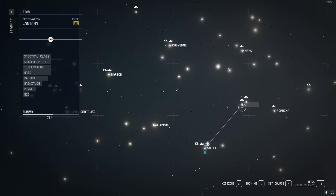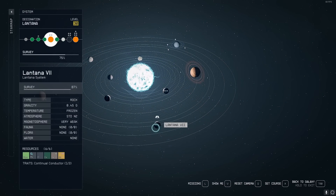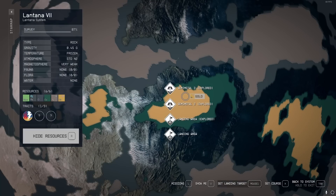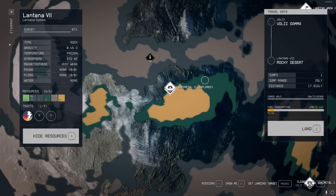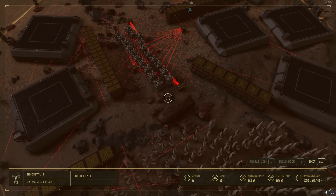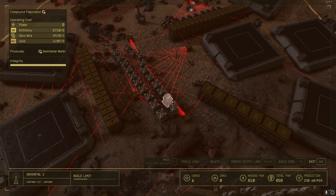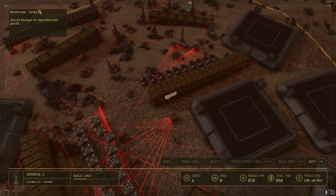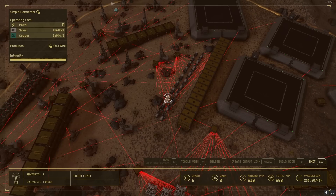Now let's look at a planet to the right of Alpha Centauri — there's a solar system called Lantana, and it has one of the best planets for outposts in the entire game. There's Lantana 7, and this planet is insane. You need to make a split biome between the one that has gold, which is plateau, and the one that has silver, which is the rocky desert. You can make semi-metal wafers and paramagnon conductors here — the only thing you need to bring in is antimony. Additionally, by default you can make zero wire on this planet because you have silver and copper in the same place.